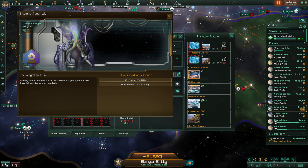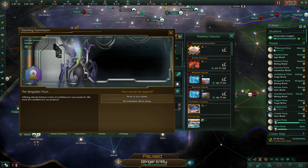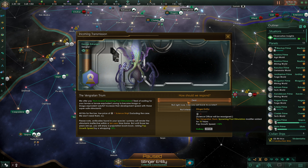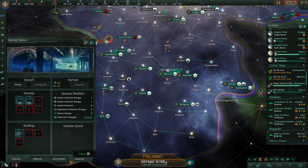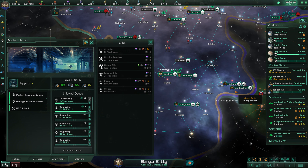We get some energy credits and clear some tile blockers. The result: Spawning Pool Stimulators — pop growth speed bonus — at the low price of a science ship, excluding the crew. We accept the deal, then identify which science ship we lost. We should output another science ship here and move it to the top of the queue — that 10% pop grow is definitely worth it.